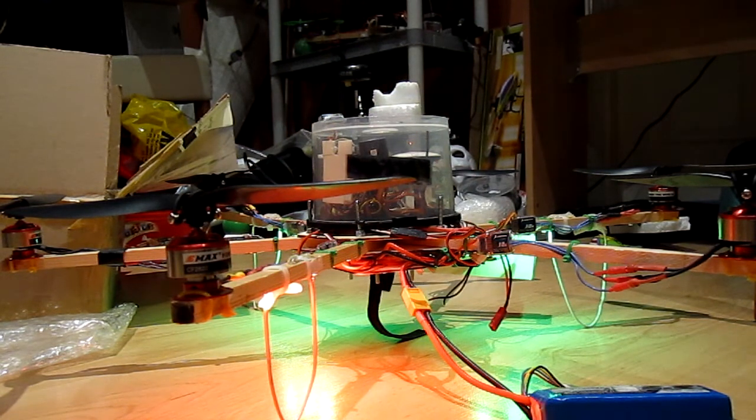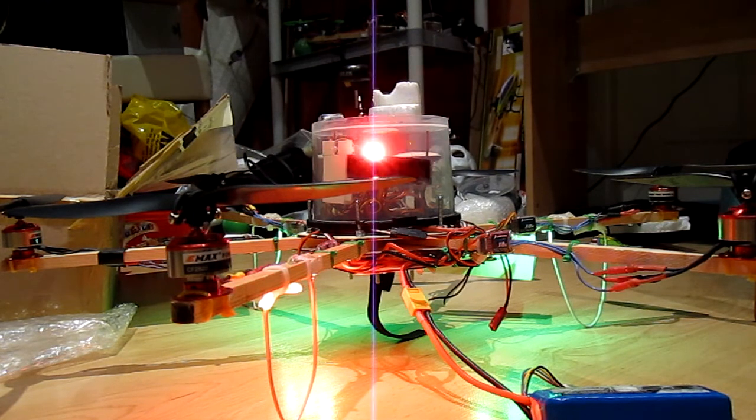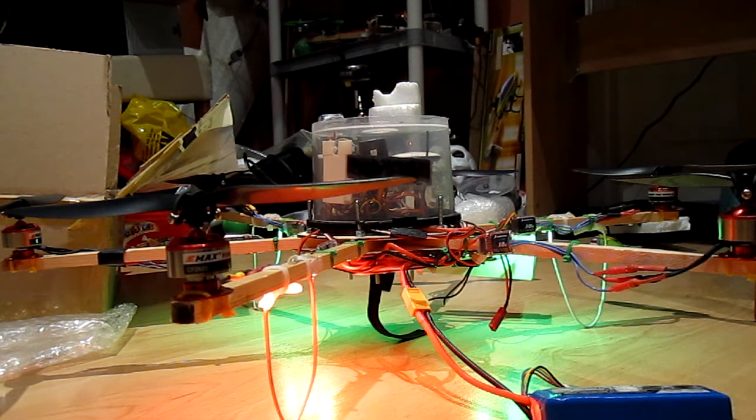So I get four green flashes, and then it goes into the cycle of three reds because it obviously can't find a GPS signal. If I flick that one, it will give me one green because it's now thinking it's in GPS mode. And if I flick my return to home switch, I get fast flashing yellow.